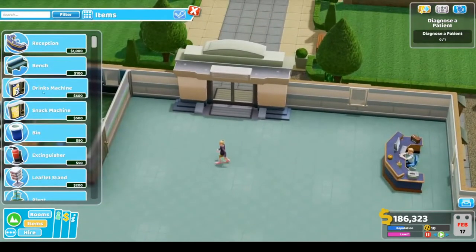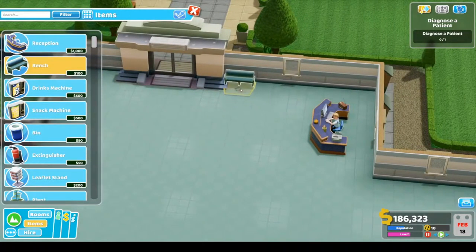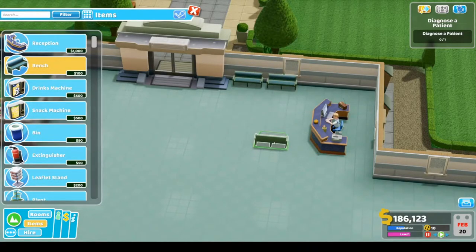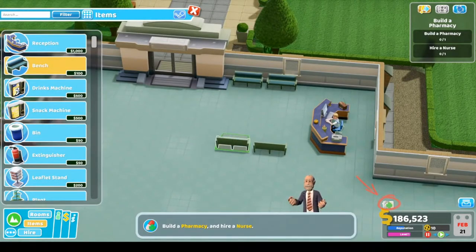Let's get a couple of benches around, make a little waiting area. We've diagnosed our first patient! The GP has sent a message — looks like we need to build a pharmacy to treat the patient. Okay, we'll go build that room.